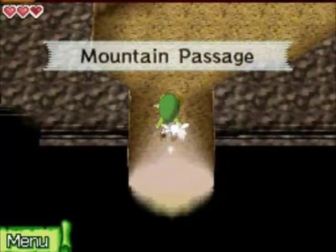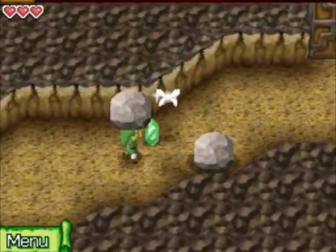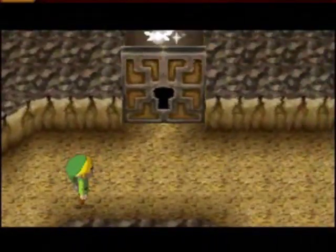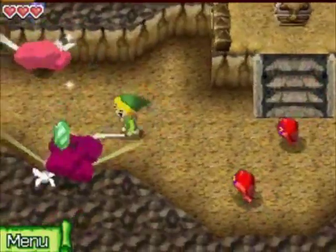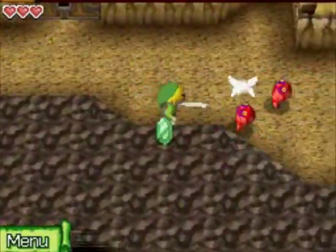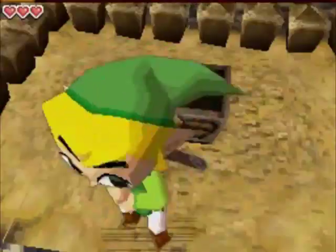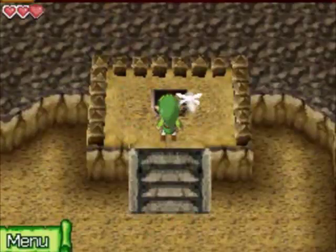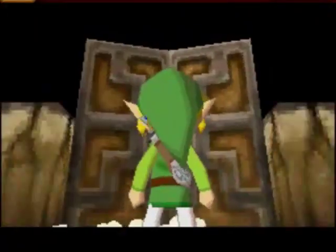Now in here in the mountain passage, we've got some rocks — just tap them to pick them up and then tap them to throw them away. We can see there's a locked door right here, so we're going to come around this way. Some red ChuChus are going to come out of the ground. We get some more rupees from those red ChuChus, and we get a small key from this chest here. We're going to take that to this door and open it up.